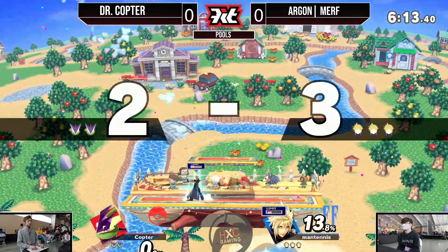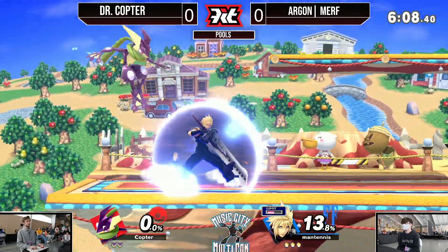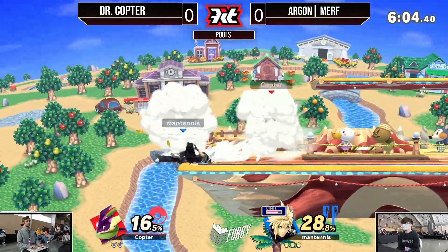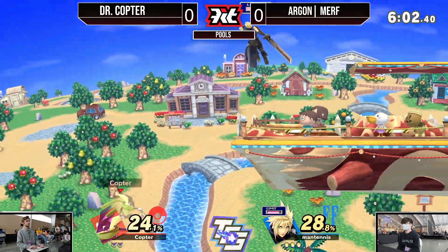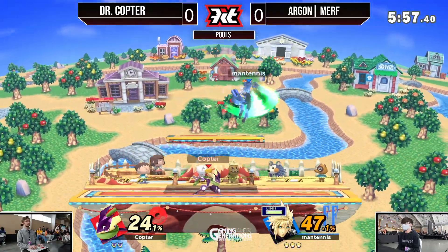Dash Attack going to be able to find it, and only 13% on Murph — practically a zero to death. I am a very big proponent of the big sword; I play Cloud myself. This character is exceptionally good at spacing out characters with smaller hitboxes that are not disjointed.